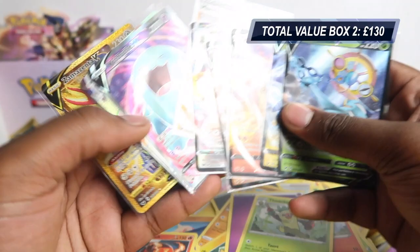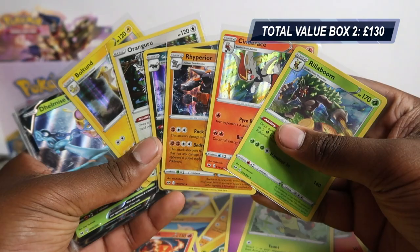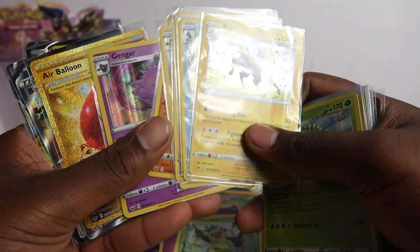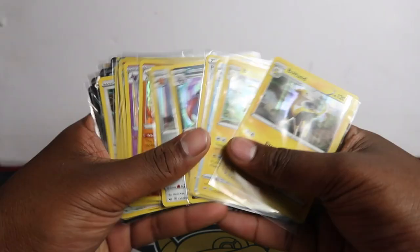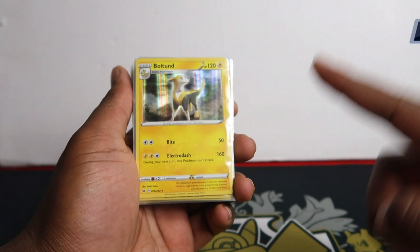Let me recap — this is gonna be crazy. In full arts we have one, two, three, four, five, six, seven, eight, nine — same again in both boxes, nine total. However in box two we have two secret rares, two full arts, one V-Max, and four regular V's. That is such a sick odds — look at that! Then we have six holo rares in one and seven in the other — so roughly eight to ten V and full art cards per box, and roughly five to eight holo rares.